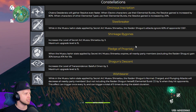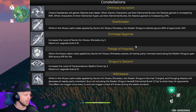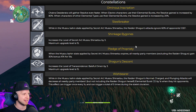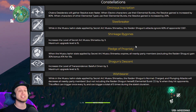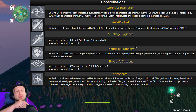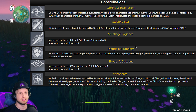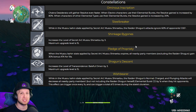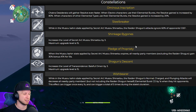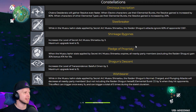Her C2 makes it so that while she is in her ult, the Raiden Shogun's attacks ignore 60% of opponent's defense. That right there is where you would build her as a main DPS, because that's insane. Like, 60% of opponent's defense gets ignored? Jesus Christ, that's insane.